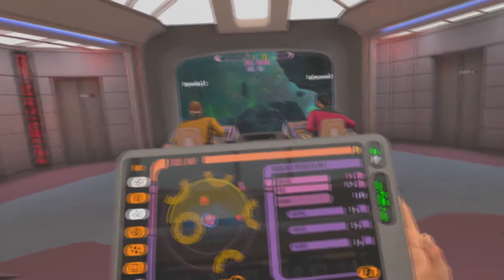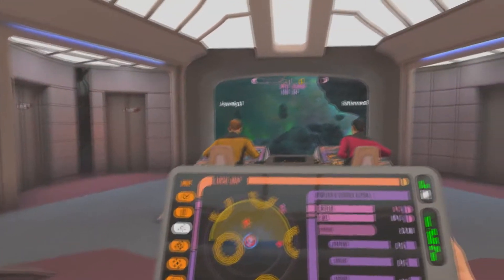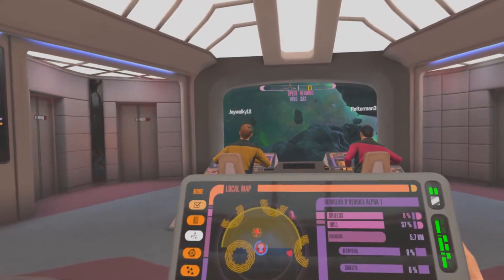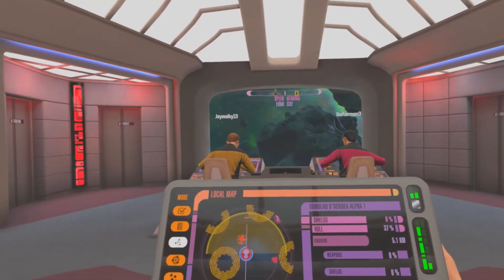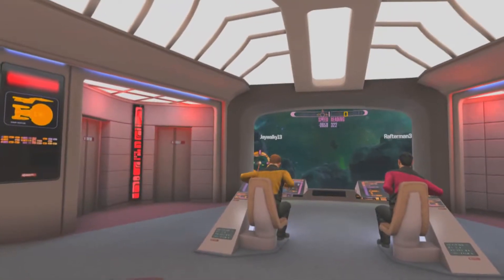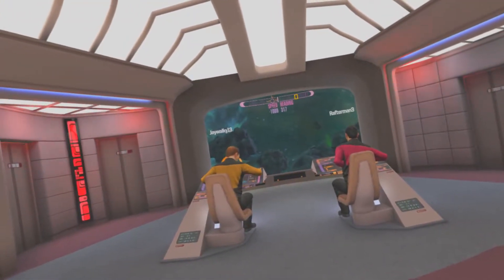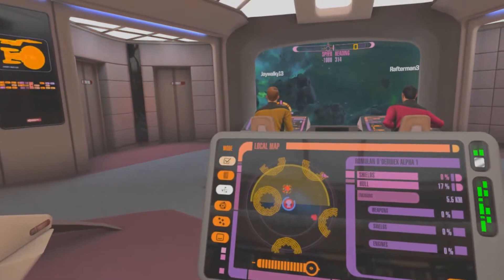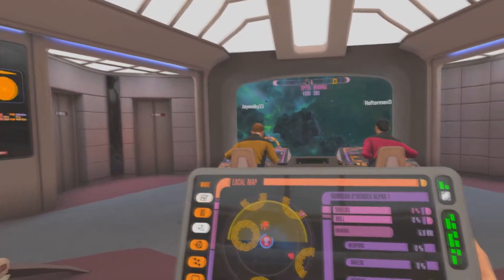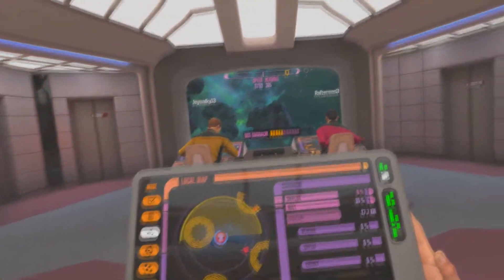Shields at 88%. Very well. We're on site. Helm, all back full — reverse engines. Reverse engines. Keep our bow on the Romulan. Tactical, continue firing. I'm waiting for the phaser to cycle. Suribachi hull integrity at 50%. Engines all ahead full — take us to the Suribachi. Maybe that'll teach them not to shoot at us anymore.